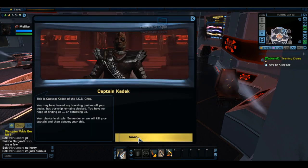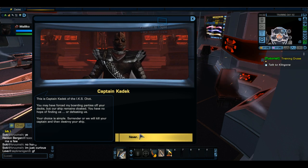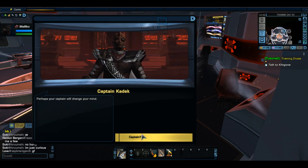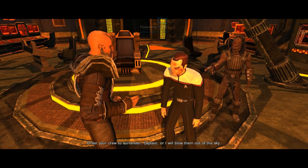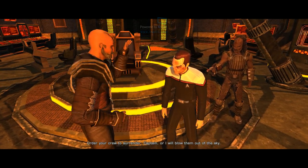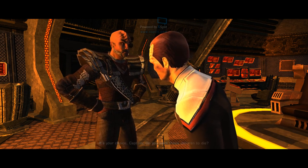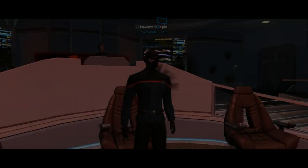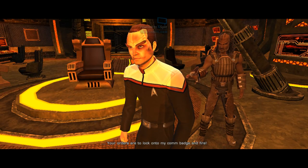Incoming transmission from the Klingons — on screen! This is Captain Kadek of the IKS Chant. You may have forced my boarding parties off your decks, but our ship remains cloaked — you have no hope of fighting us or defeating us. Your choice is simple: surrender or we will kill your captain and then destroy your ship. Order your crew to surrender, Captain, or I will blow them out of the sky. Number one, you are now the captain of the ship. Your orders are to lock onto my combadge and fire!